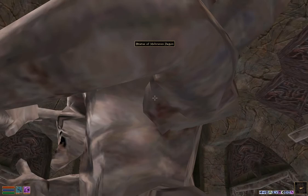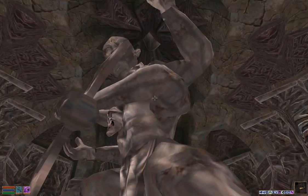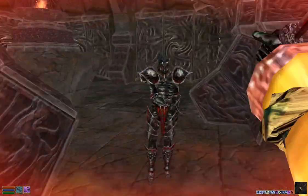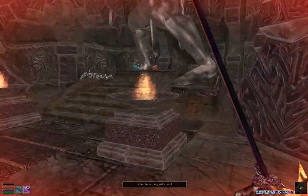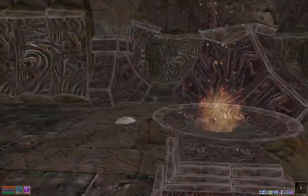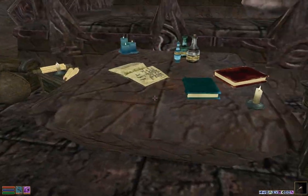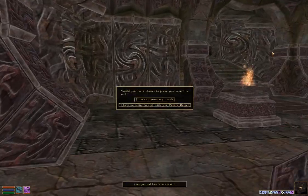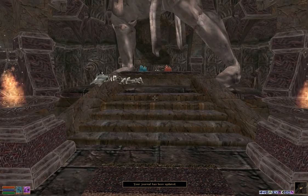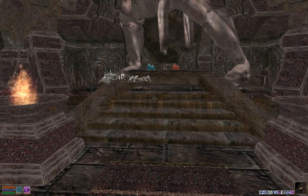Once you're here, you'll need to interact with the statue of Mirrun's Dagon. He'll go through a long spiel before finally giving you a journal entry. He says 'You show mettle by even approaching me. How ambitious are you, little one? Would you like a chance to prove your worth to me?' Make sure you tell him that you want to prove your worth, and he'll tell you what you need to do.